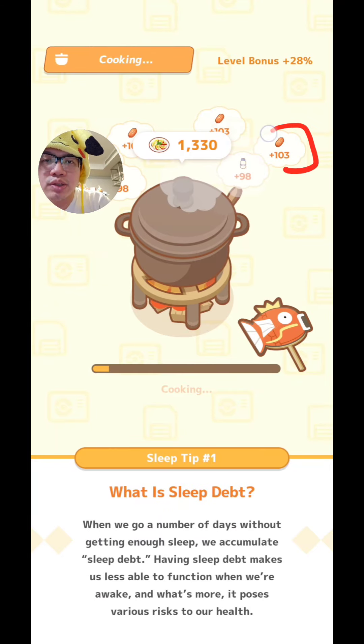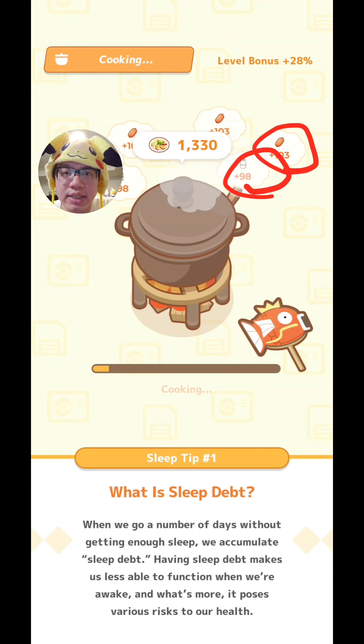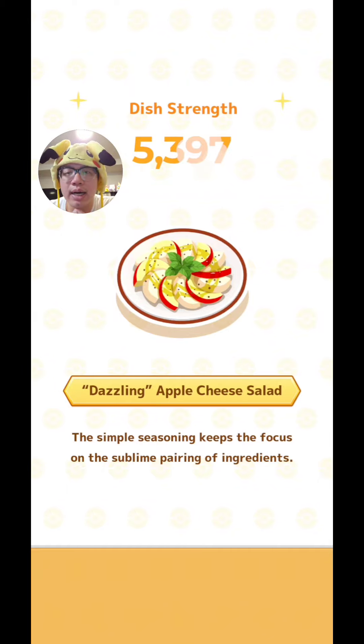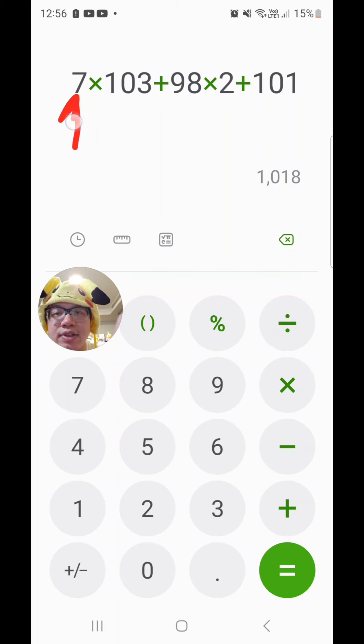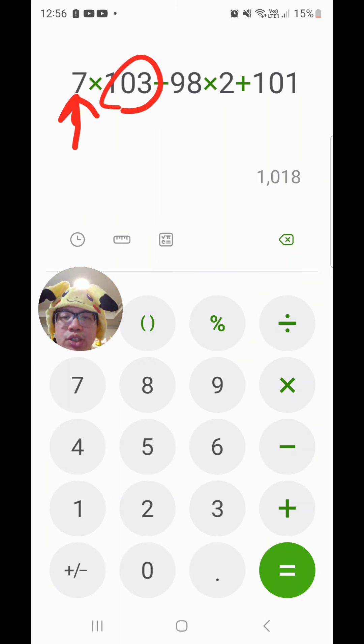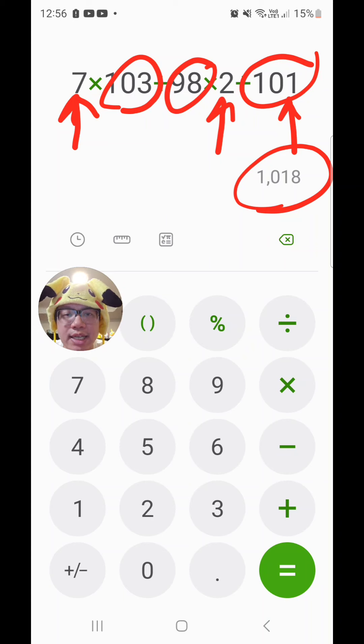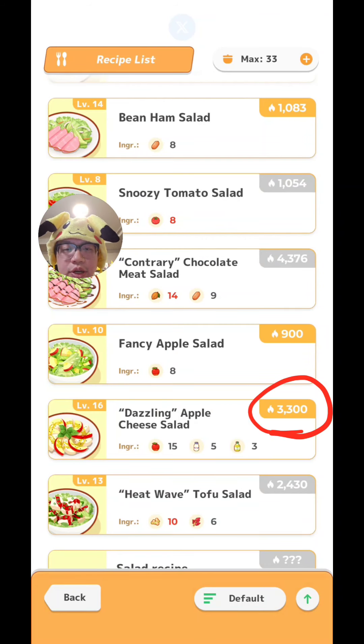The game actually tells you it's adding this amount of strength from your extra ingredients. What this means is the level bonus doesn't actually apply to any extra ingredients that you add. The level bonus will only apply to the dish itself. But there is still a problem — somehow I ended up with an even bigger strength than expected. I added 7 sausages at 103 strength each, 2 milk at 98 strength, and 1 honey at 101 strength. The total is supposed to be 1,018 in extra strength.